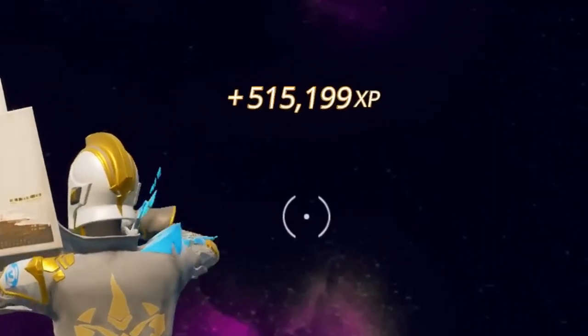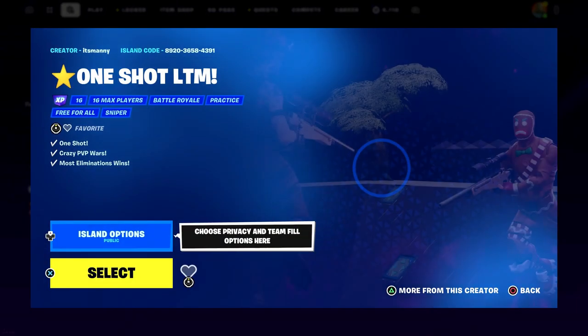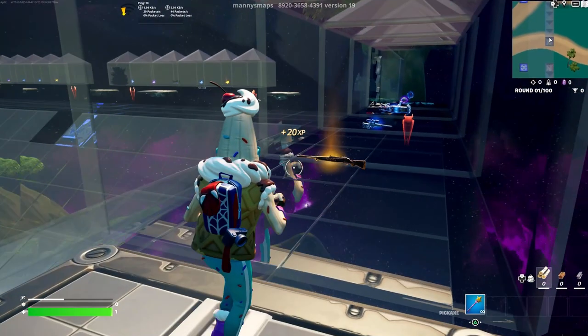You do not want to miss out on them. Here's another amazing map for XP — the map code you want to put in is 8920365843 91. Once you put that in, load up this game on a private game and I'm going to show you how to get as much XP as possible.